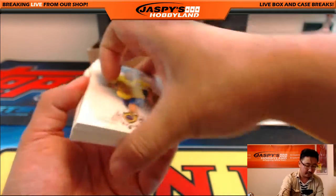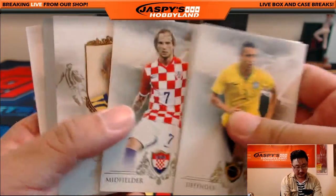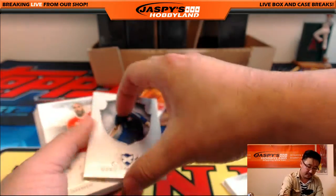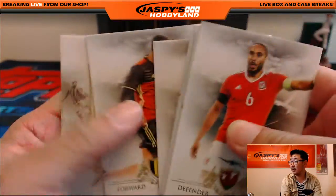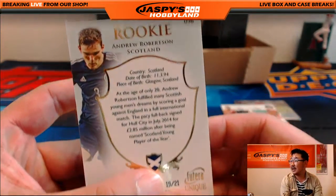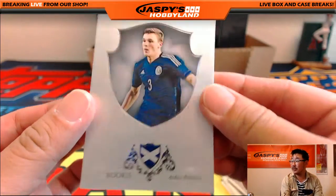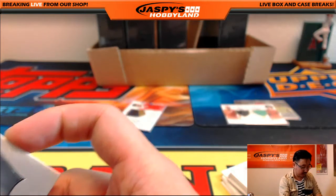What have we got in here? There's Yaya. Andrew Robertson. There's Lionel Messi right there — base card. The Andrew Robertson is numbered 19 out of 21. Andrew Robertson, the young player, going out to Mark with that.